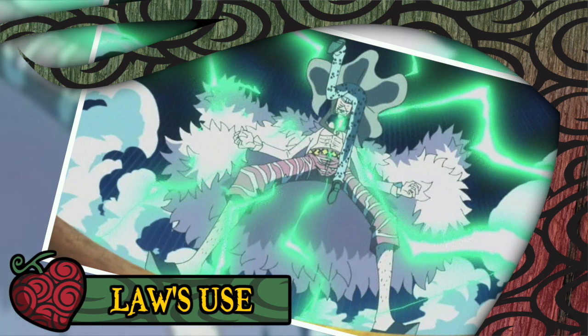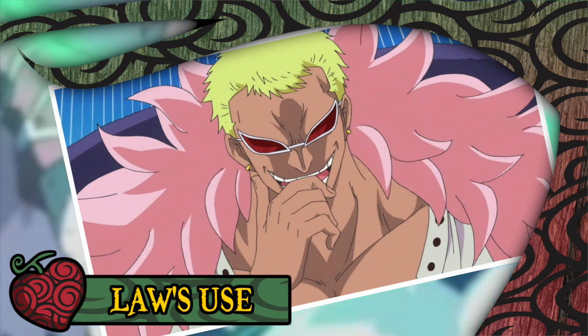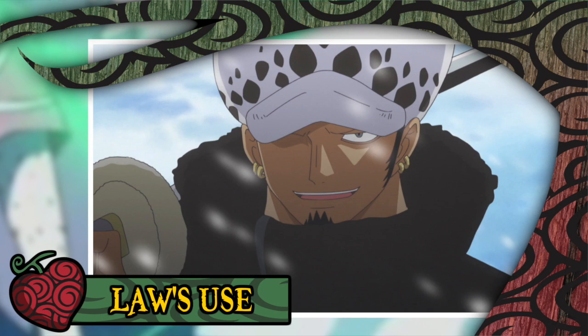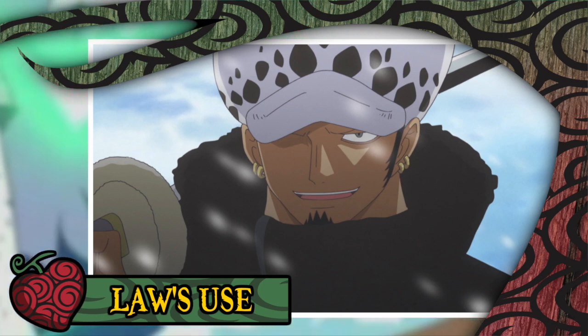Quite notably, the Gamma Knife is said to be powerful enough to bring down figures such as Doflamingo — or, well, it would have been, if not for his own devil fruit, which allowed him to perform some emergency repairs via the ever-useful substance of String. Despite that, Law is quite likely a rare case in the series of a devil fruit user who is able to wield their power to its fullest potential.